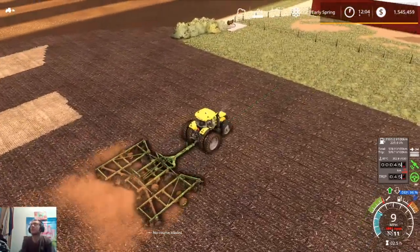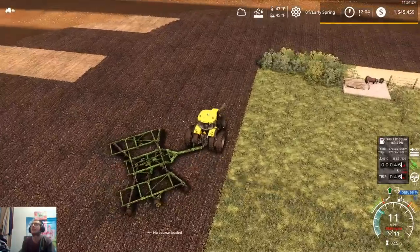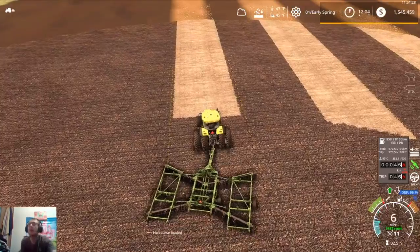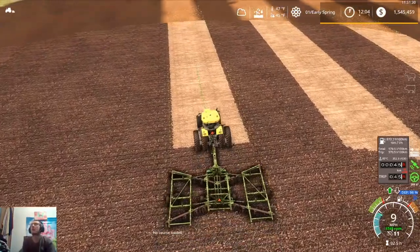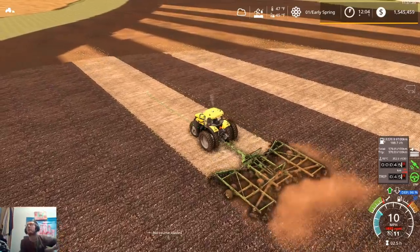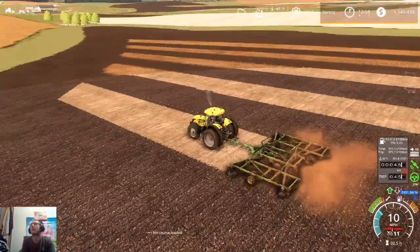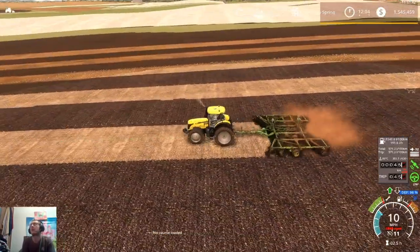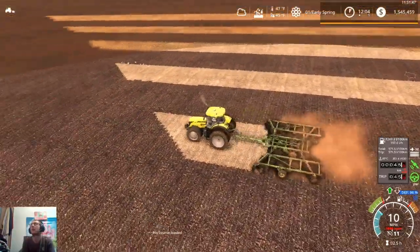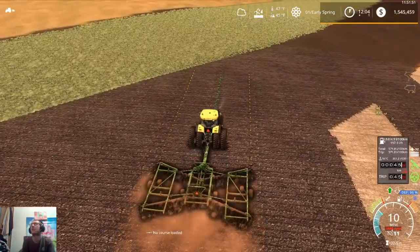Now once we're done with this field, I'm probably just going to leave this hooked up to the disk for now and just pull this into the yard somewhere. Then we'll grab the 8960 and get that hooked onto our spreader. We'll leave this hooked up until we're done spreading, and then we'll go through and get our cultivator out and cultivate that lime under before we get planting.